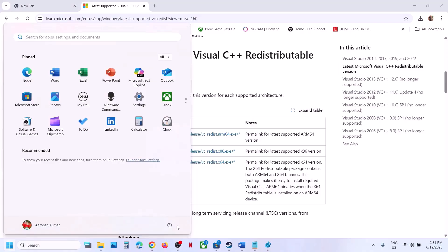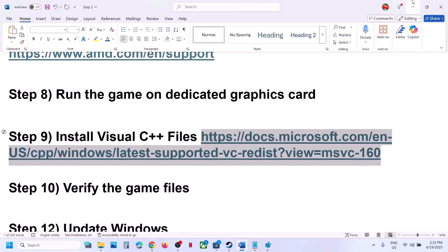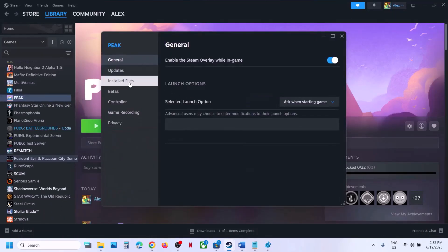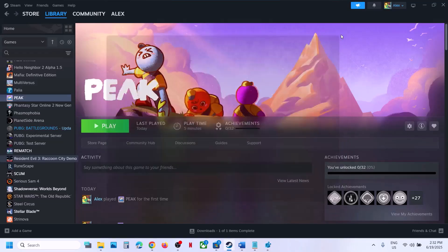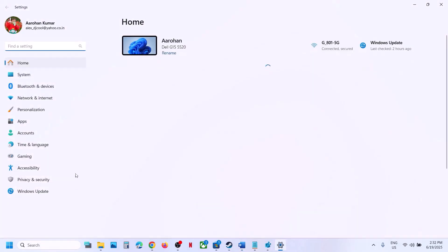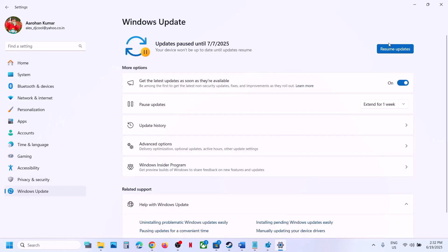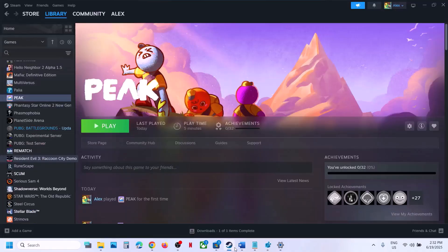After the system restart, launch the game and check. If still not working, go to the game's Local Files tab in Steam and click 'Verify integrity of game files'. Once verification is 100% complete, launch the game and check. The next step is to update Windows — go to Windows Update and click 'Check for updates'. Once all updates are installed, restart your computer, then launch the game.